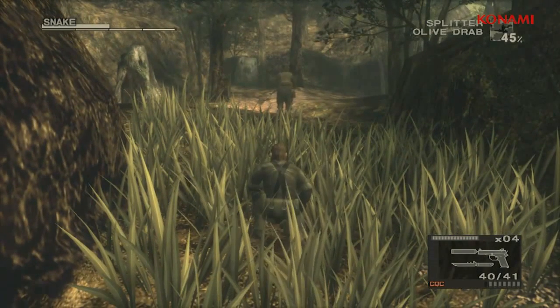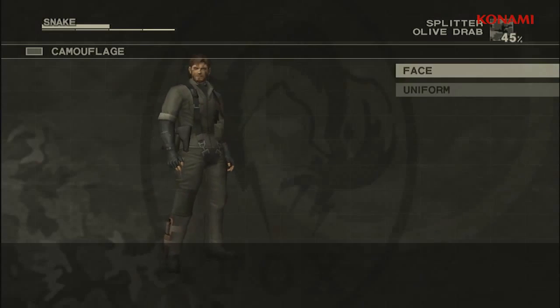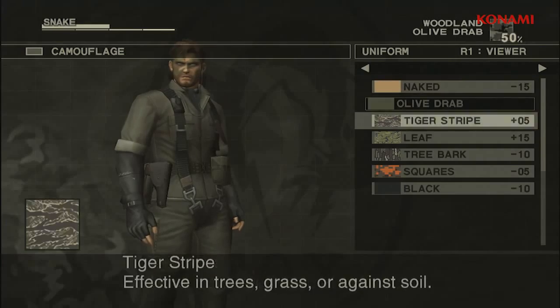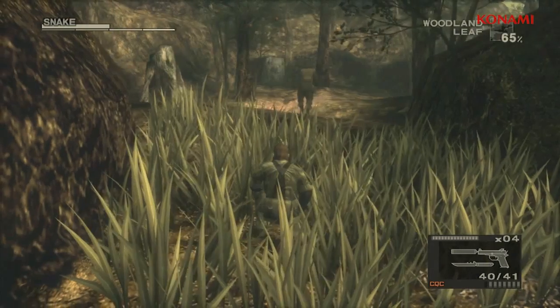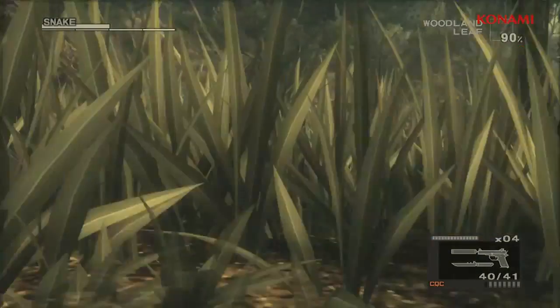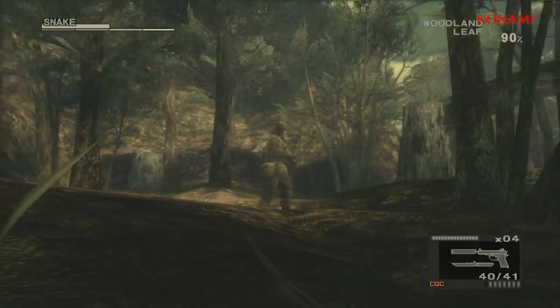And to help you do that, in Metal Gear Solid 3 you do have a camouflage system. As you can see here, you can do things like change your face paint as well as change your uniform, and all these textures have been up-rezzed so they look very nice in HD. As you can see here, I blend into my environment very nicely, which allows me to sneak up on my enemy and take him out without being spotted.